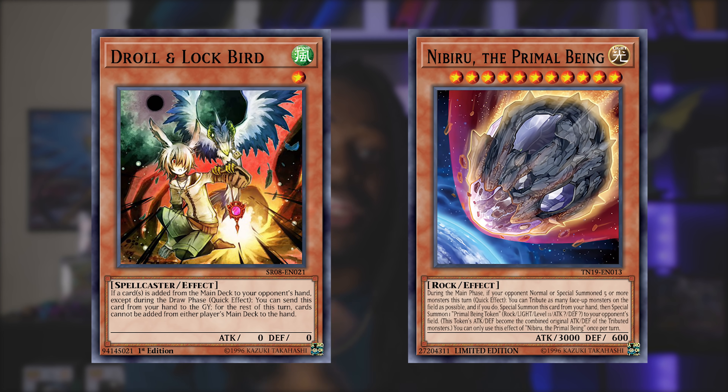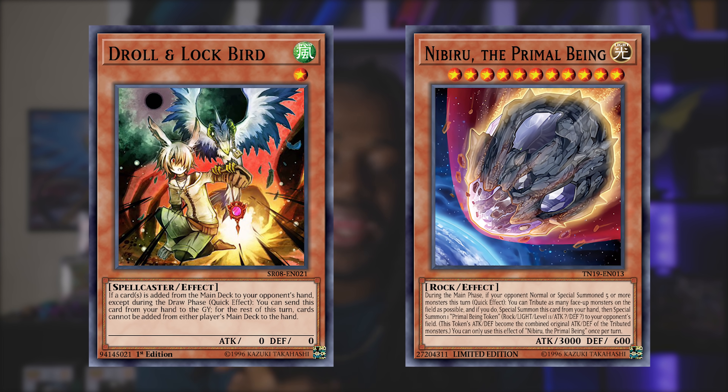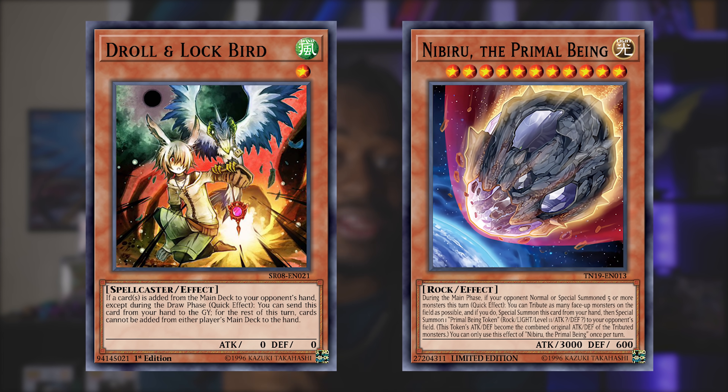Some of your best side deck cards that you should consider siding the most are Droll and Lock Bird and Nibiru. Nibiru hits every single matchup except Shaddoll Invoked, and it's a card that could probably turn the game in your favor. Droll and Lock Bird is extremely powerful against Shaddoll Invoked as well as Drytron — this card can completely end their turn. That's pretty much all I have for the meta counter guide. If you want to see another one, go ahead and love this video, share it with a friend, and check out these other videos — I'll catch you on the next one.